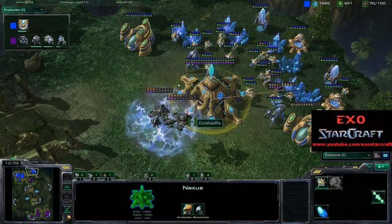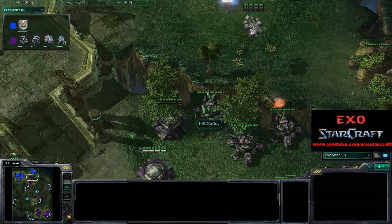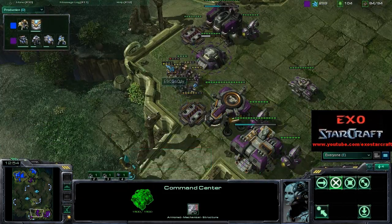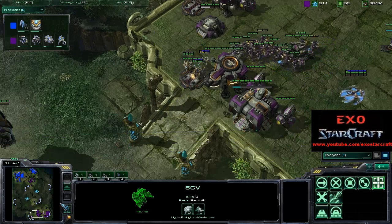One storm on the Banshees as well — the Banshees are almost there. Banshees going down — I think there was some missed micro from Goody there. He is expanding right now, Command Center is ready to land. There's some attack over here as well — let me take a look at this. What exactly did I miss? How many Zealots were there?